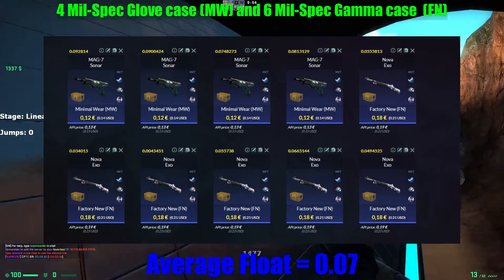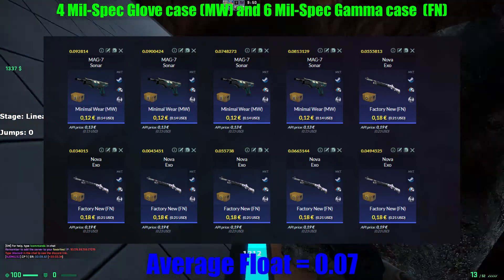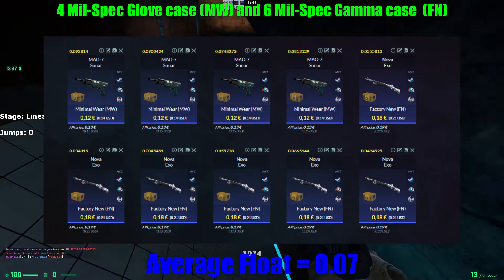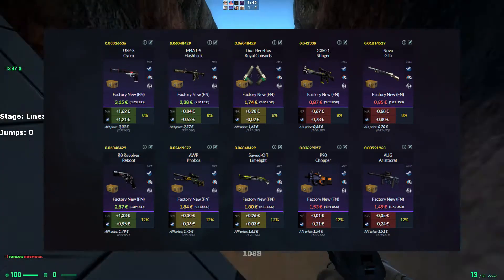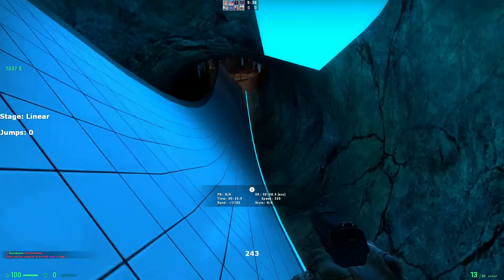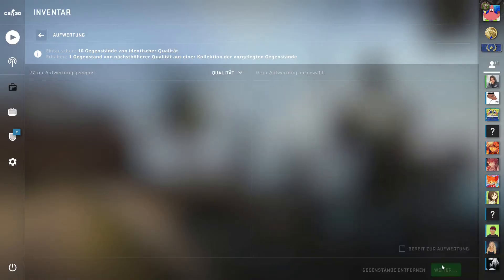For the first trade-up you need four mil-spec Glove Case skins and six mil-spec Gamma Case skins. The average float must be below 0.07 to get all in factory new. With this trade-up we have around 60% chance to get profit or break-even, from 3 cents to 1.2 euro with steam taxes. For this trade-up I paid 1 euro and 55 cents.